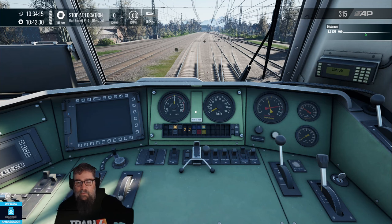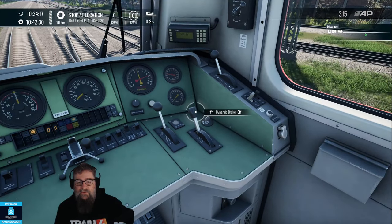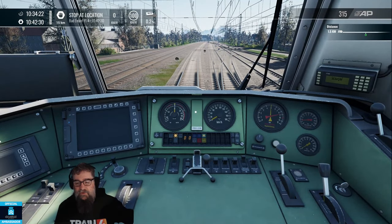Now this train also has dynamic brakes, so you can use these here. And it has automatic dynamic brakes as well - so if you apply the air brake, it also applies the dynamic brakes. The brakes are coming off now at this end anyway - might be a little while before they come off at the other end, but we can try.